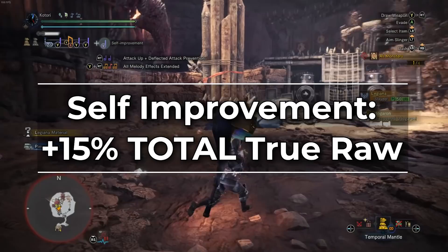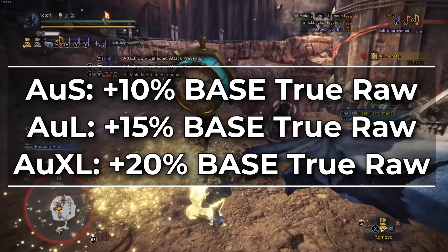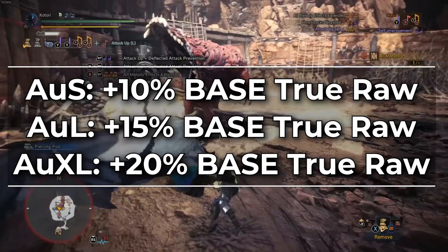The attack up song is only on certain Hunting Horns. Attack up small gives you 10% more base raw, attack up large gives you 15% more base raw, and attack up extra large gives you 20% more base raw. Even though it only applies to base raw, it applies for you and your teammates. For obvious reasons, this song is basically considered mandatory on a Hunting Horn.